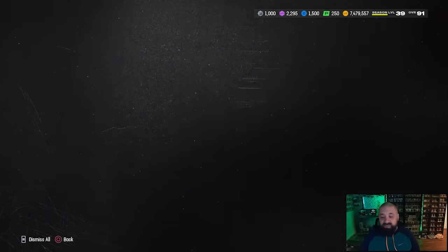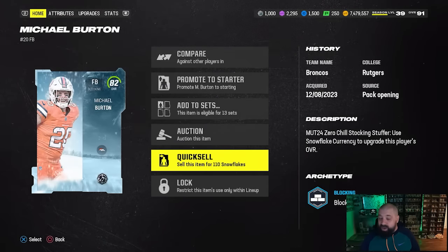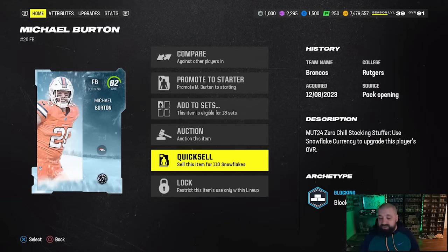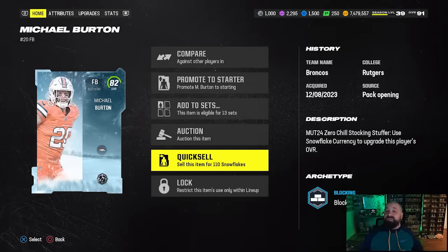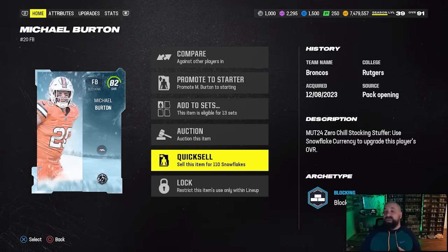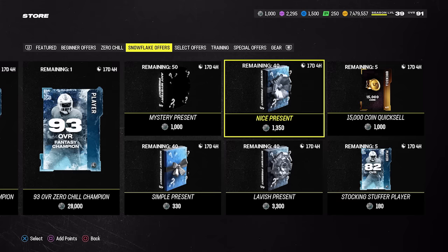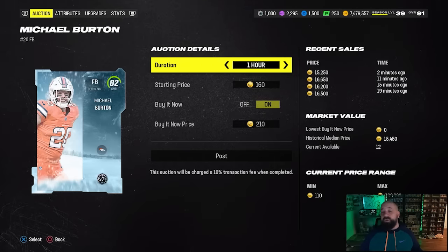The 82 OVR stocking stuffers are the only cards in the game that quick sell for snowflakes — you get 110 per card. If you're not interested in any of these players, you can quick sell them and use those snowflakes in the store for presents, re-rolls, or one of the 90 OVR or 93 OVR packs. There are a lot of options in the snowflake store.